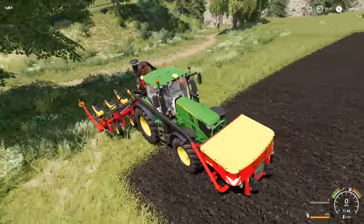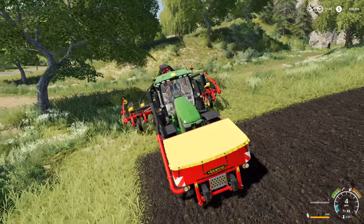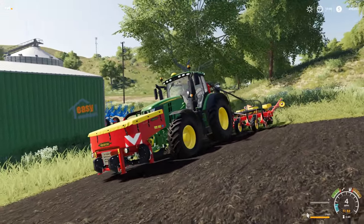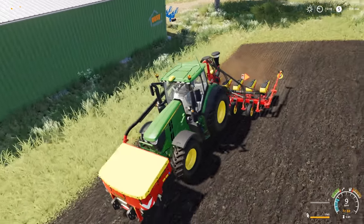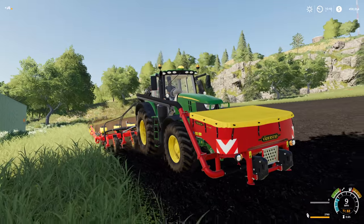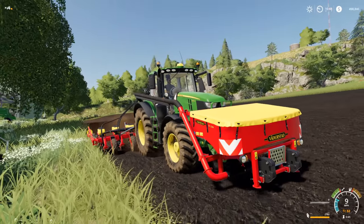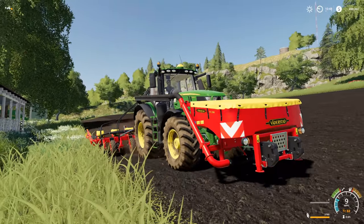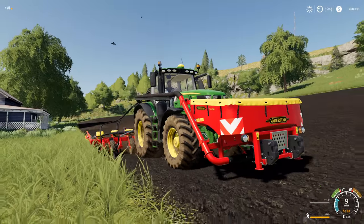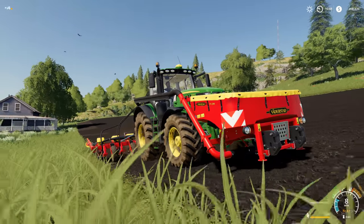We have some planting to do - we're going to be planting corn in this field right here. I am stoked for this. Let's hire a worker and let him do his thing. It's going in the ground and I am happy about that. Well guys, that is going to be it for today. I hope you've enjoyed. If you did please drop a like, and please subscribe. Thank you guys for joining us on this ride in Farming Simulator 19 - this is just the beginning. Let's have a good time. I hope you guys have a great day and we will see you later, peace.